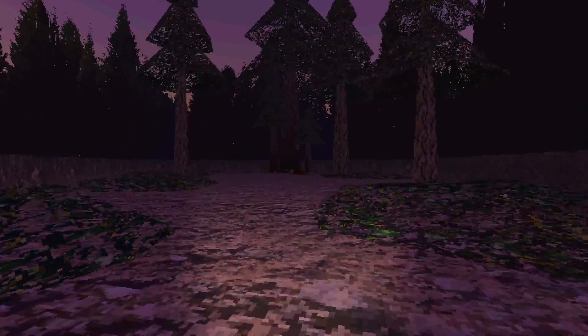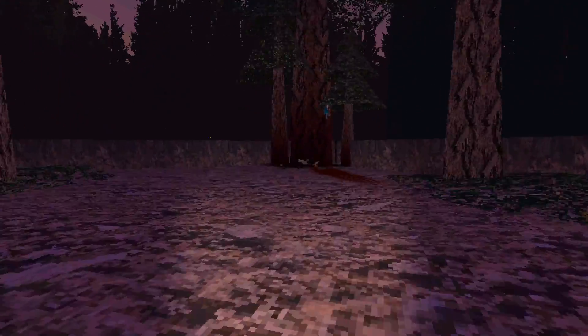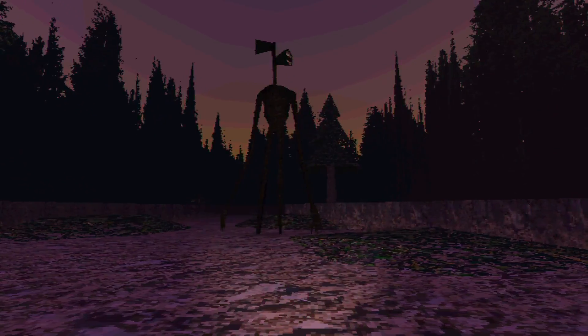Let's see what happens when we get caught by Siren Head. We have to go over here. He's there. What happens when we get caught by Siren Head? What is he doing? Oh, he's picking me up. What is he going to do? He just smushed me. Okay, there we go. That makes perfect sense.